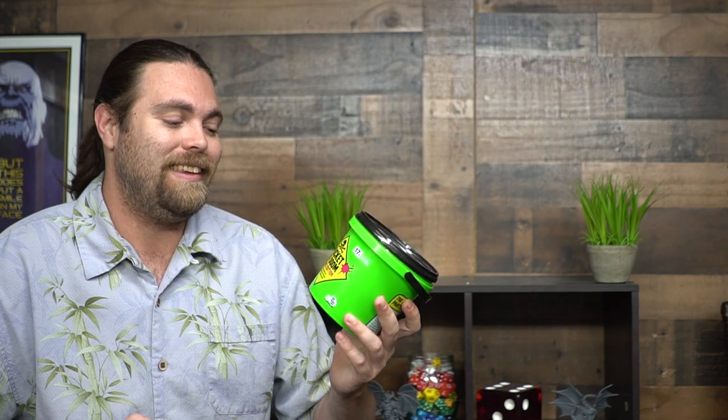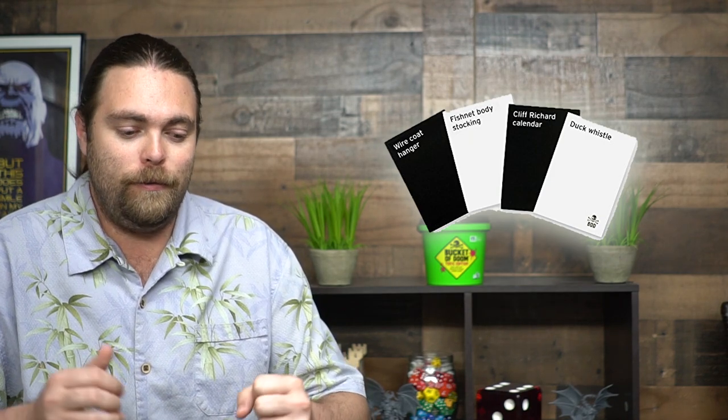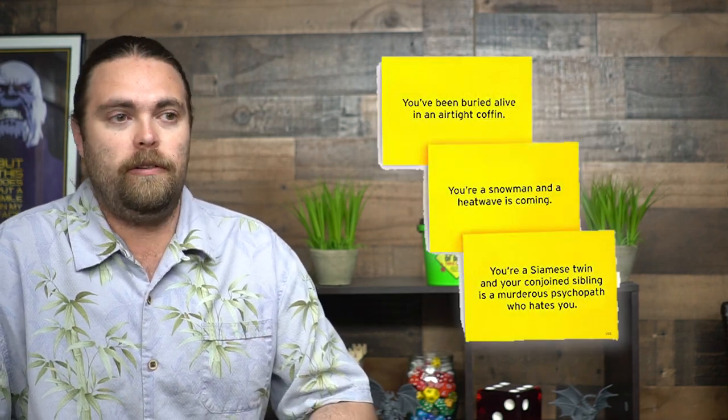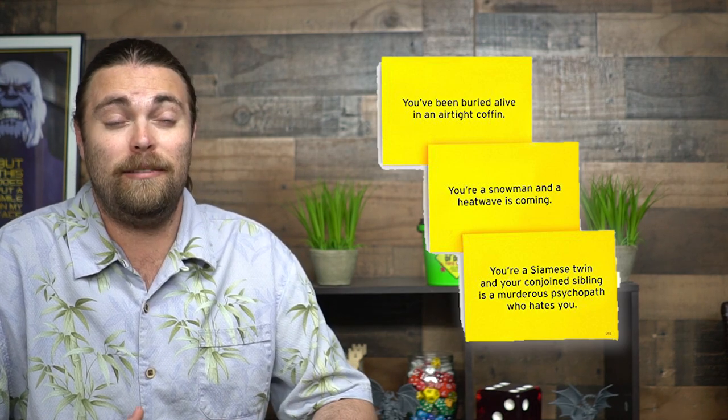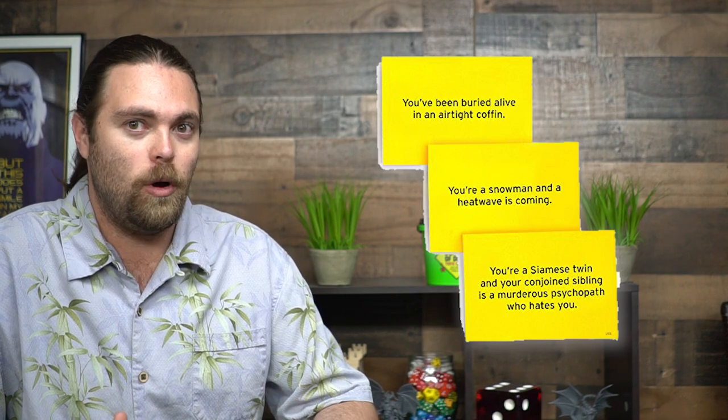In Bucket of Doom you're basically going to be playing a story game — think Once Upon a Time but in party mode. Everybody gets eight cards with tools on them: things like a clown horn, an umbrella, or 18-foot stilts. Then somebody reads a doom card — maybe you're a mouse who stumbled into a crumb factory surrounded by cats. How do you escape? You use as many of the tools as you want, in any way you want, telling a story.